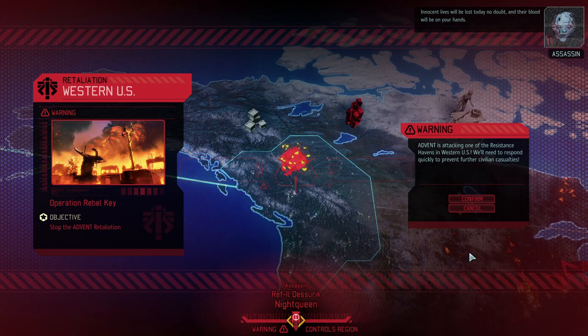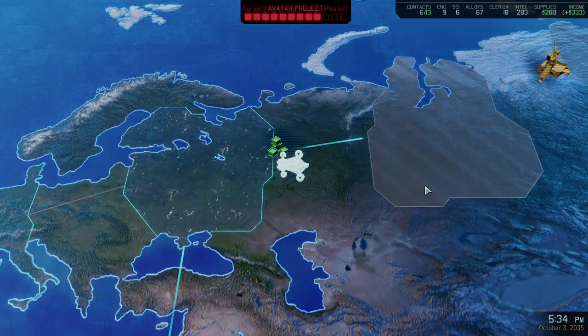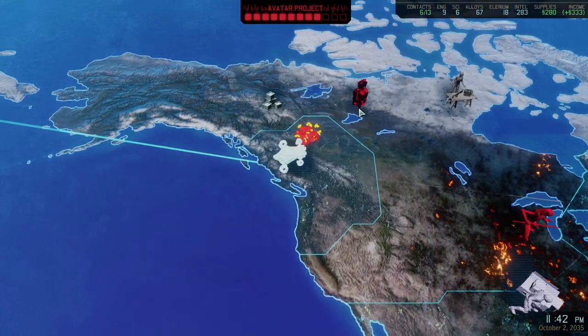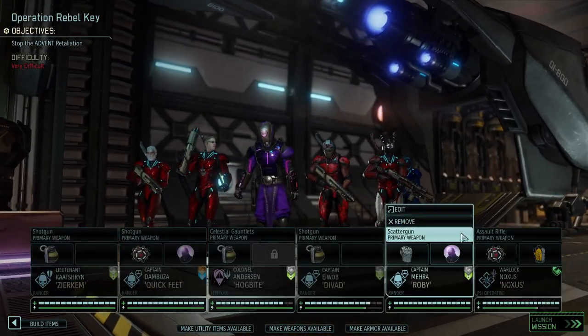Hello and welcome back to XCOM 2 War of the Chosen, my name is Saiken and today we're going to continue the no-shot run where we're trying to beat the game on legendary Iron Man difficulty with not a single shot fired and zero explosives used. It's going okay so far although there are a couple of problems — one being the chosen and how to effectively invade her sanctuary. But before we even get there I needed to stop the avatar project, and now a retaliation mission has popped up so the game really doesn't give us any slack at all.